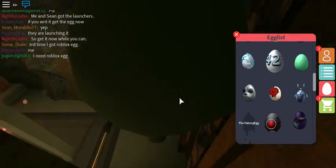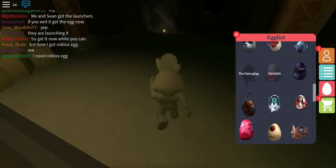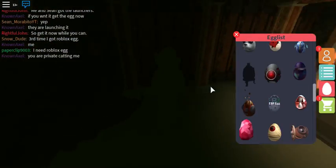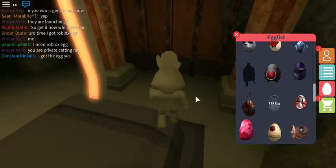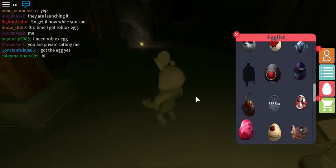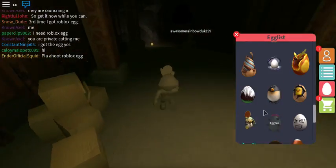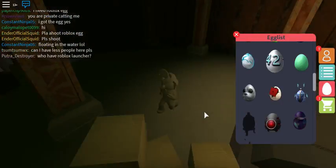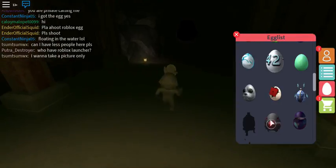Welcome back to another video. Today I'm going to show you how to get to the Shrine of the Eggs and how to get the Fabric Egg. To get to the Shrine of the Eggs, you have to collect all 40 eggs, then go to Stratosphere Outpost and talk to the guy there — he'll check how many eggs you have and then let you go inside.